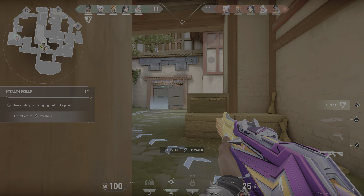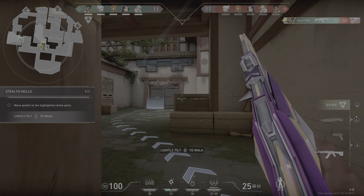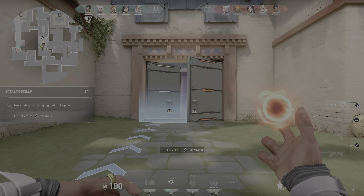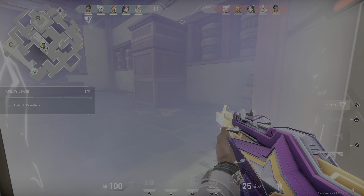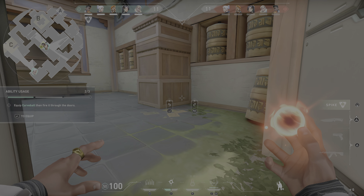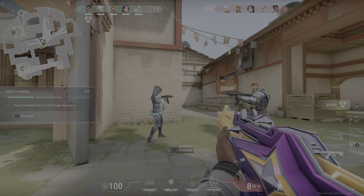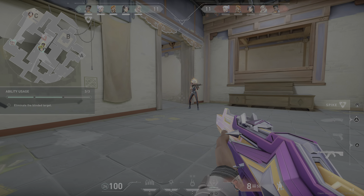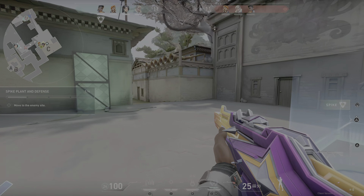Let's try again — remember, being quiet is important. Hold up, an enemy's in there. We should use abilities before gunfights to help take ground from the enemy. I can throw my curveball — it will blind them and we'll have an advantage. Curve it left around the door. They're blind, push in, take them out. Jet's down, but C site's clear. Move in, rush the site, then plant the spike.